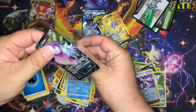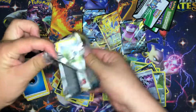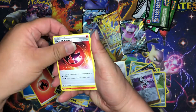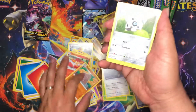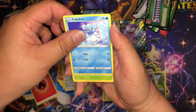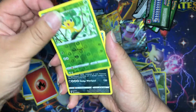So far today looks like pretty good hits. Next pack — one, two, three, four. Fire energy, Heat energy, Simisear, Dugtrio, Arron, Cubchoo, Cubchoo, Rowlet, Jigglypuff, Diglett — check that out in the background — Pansage, and our rare is Muk.